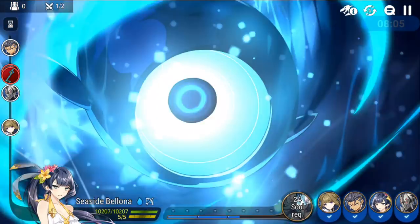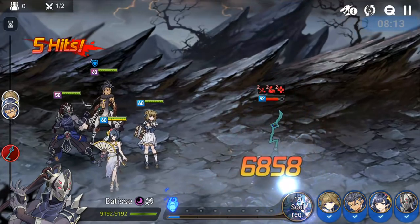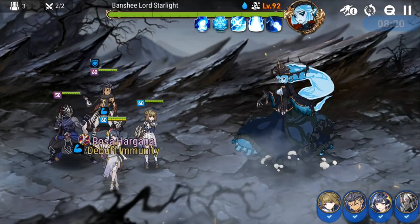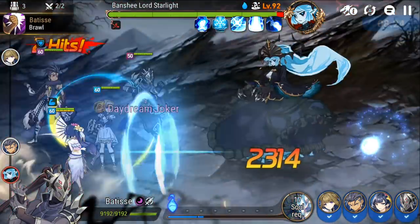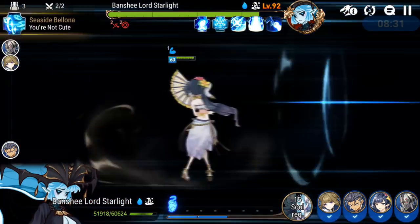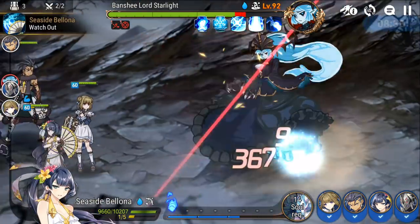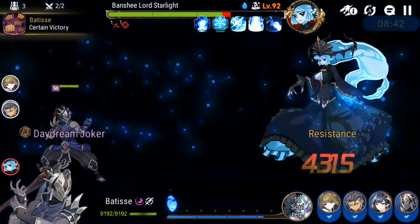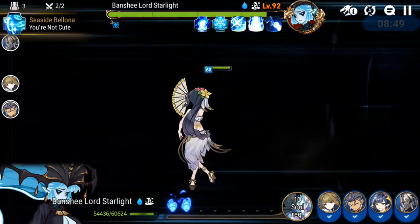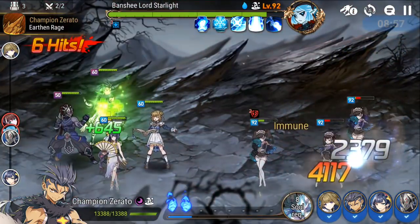I thought from what I remember it was an AoE. We have to remember we do not have the attack buff on this team — we will have it in Azmanac Hunt though. Just below 2k. We need defense break really. No crit there on Champion Zerato — he's rocking like 88% crit. Here he goes. Seaside is basically taking care of business by herself.